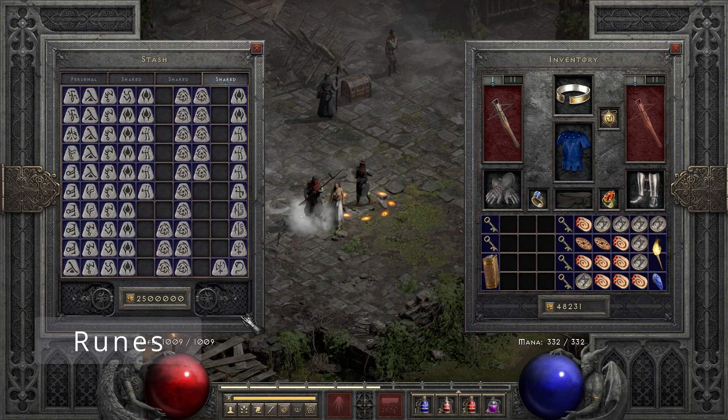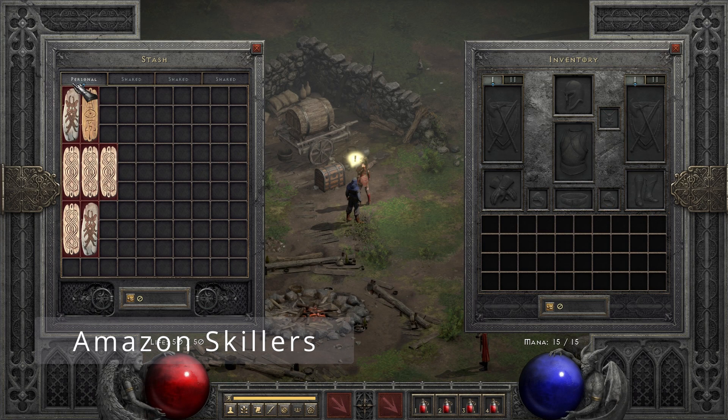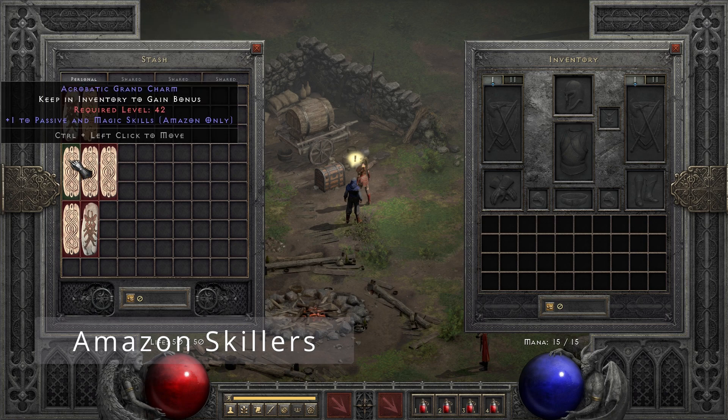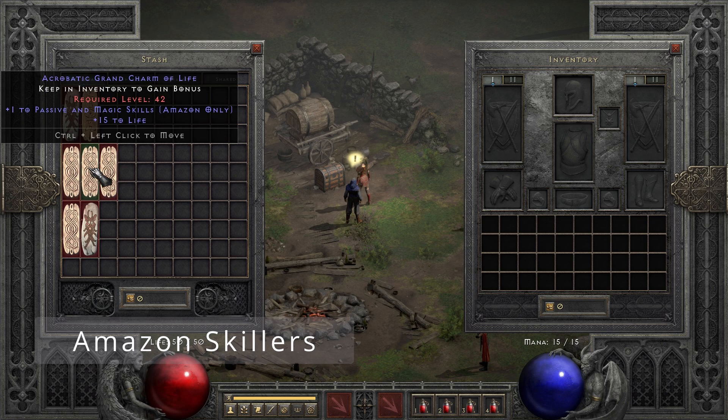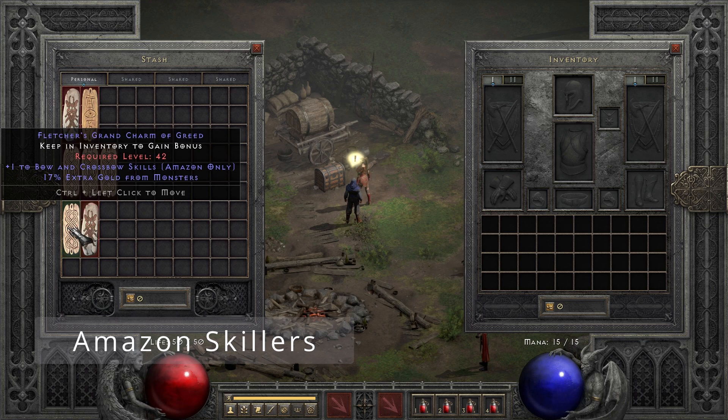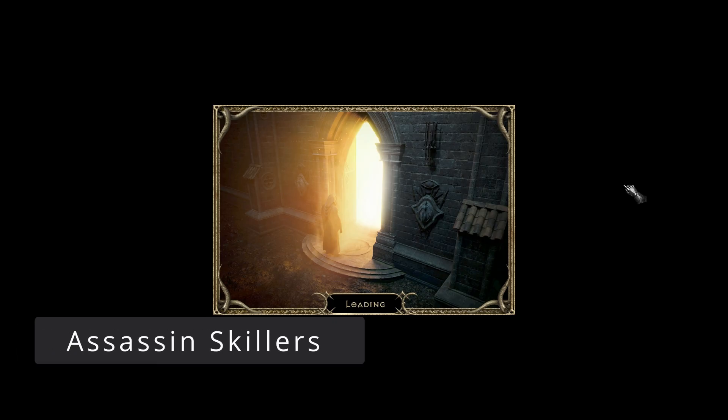Let's get on with all the skillers. Starting off with the ones for the Amazon: we found two Javelin and Spear skillers, one with 34 life and one with 31 life, which are both great and I'm definitely going to be using those. Three to Passive and Magic Skills, and lastly two to Bow and Crossbows.